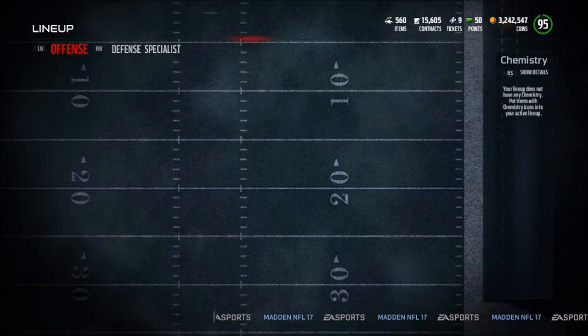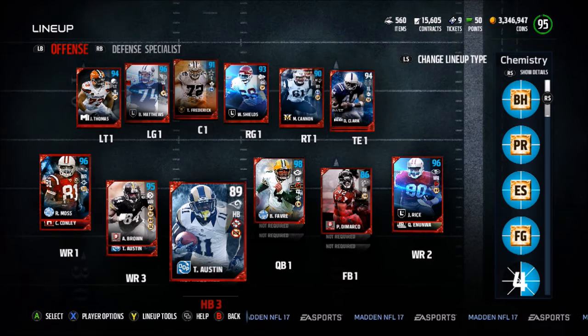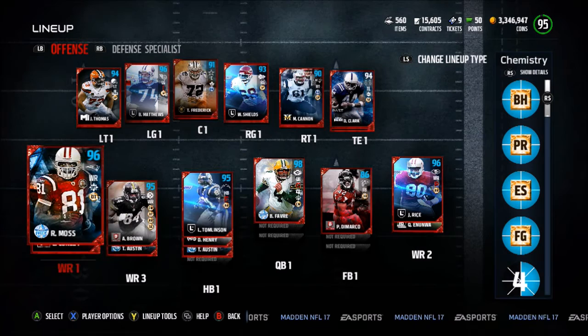At the running back position we have LaDainian Tomlinson, 95 overall, with the ankle breaker chemistry. Then we have Derrick Henry who's still a beast at backup running back, and Tavon Austin in case these guys both get tired. We also have the 95 Randy Moss which we actually got for free because of all the glitches that happened.